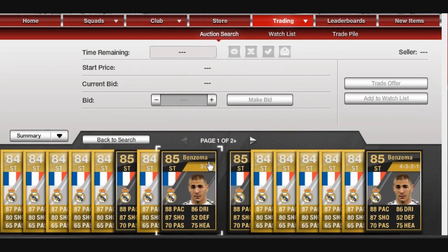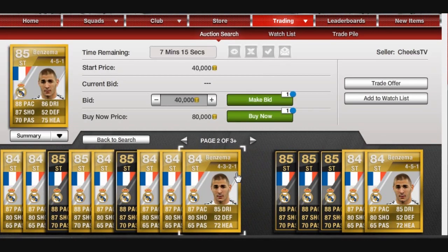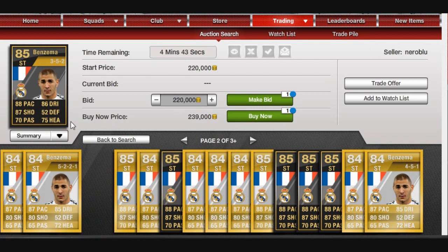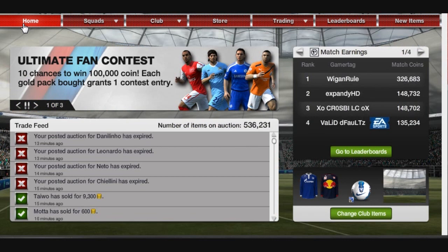I'm just going to find you a Benzema 85 — I'm definitely going to try and pick this guy up soon, because he's one of my favourite players on Ultimate Team. Look at those stats, same as the in-form of course. It's harsh from EA, because people are going to lose money on those in-forms. Apparently this happened in FIFA 11 as well, though I personally can't remember it happening.